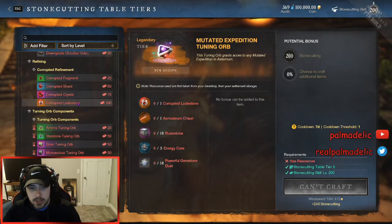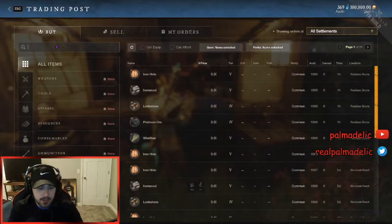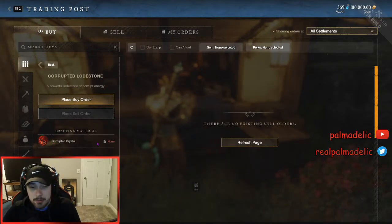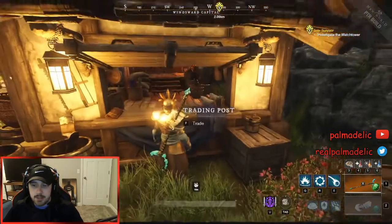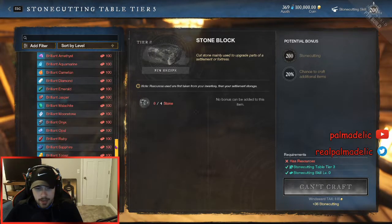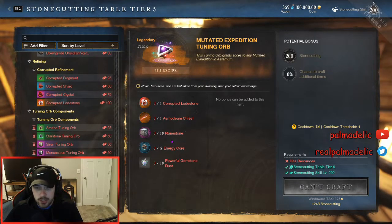The really nice thing is the corrupted lodestones look like they're going to be tradable items. They're probably going to be pretty hefty on the trading post once this is implemented, but it looks like you're going to be able to just buy all of these resources — the corrupted crystals, the lodestones, all that kind of stuff. People are probably going to charge a lot for corrupted lodestones on the market, but at least you're not forced to run a thousand portal runs yourself. You can buy one, or trade with friends to help each other out. Especially with the mutated orb only needing one lodestone, that's really nice.